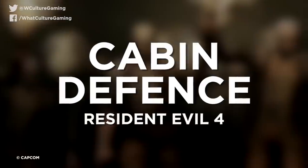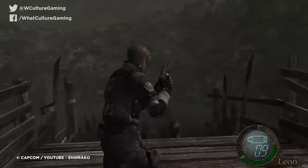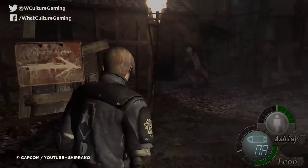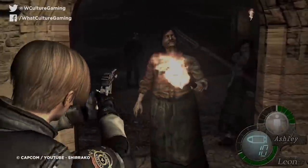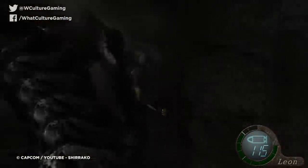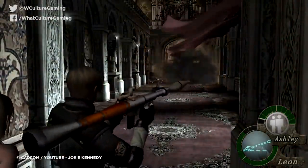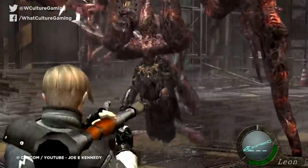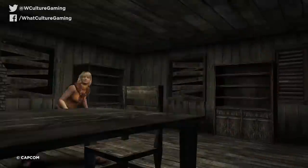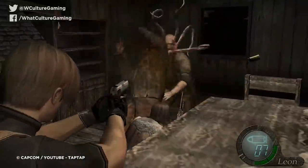Number 8: Cabin Defense — Resident Evil 4. Resident Evil 4 might well be one of the best-executed survival horror action titles going, and still routinely manages to make fools out of other games that attempt to ape its style. Its enemies are challenging and only get more terrifying as time goes on. The bosses are utterly memorable and an absolute pleasure to battle. Yet the cabin defense section was a bit of a wake-up call to players — here, there was nowhere to run, nowhere to hide, and the enemies were so numerous it was easy to get overwhelmed.